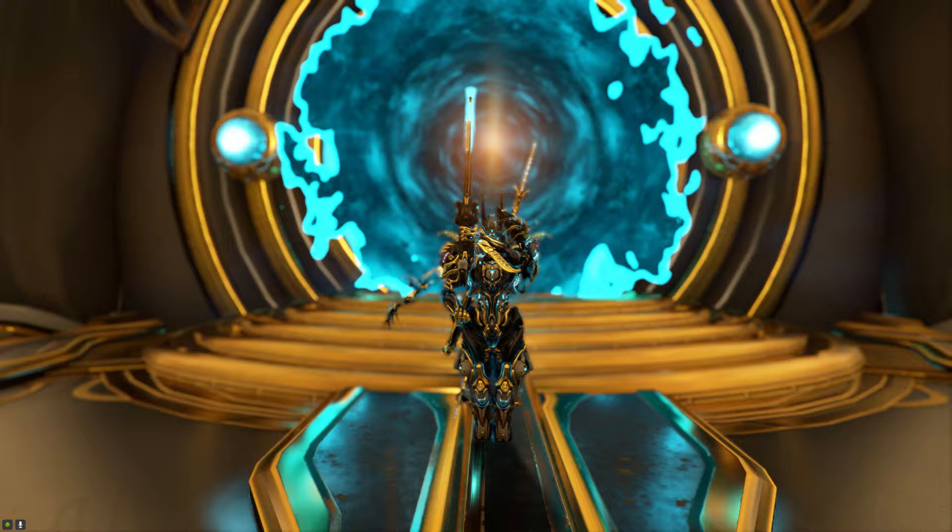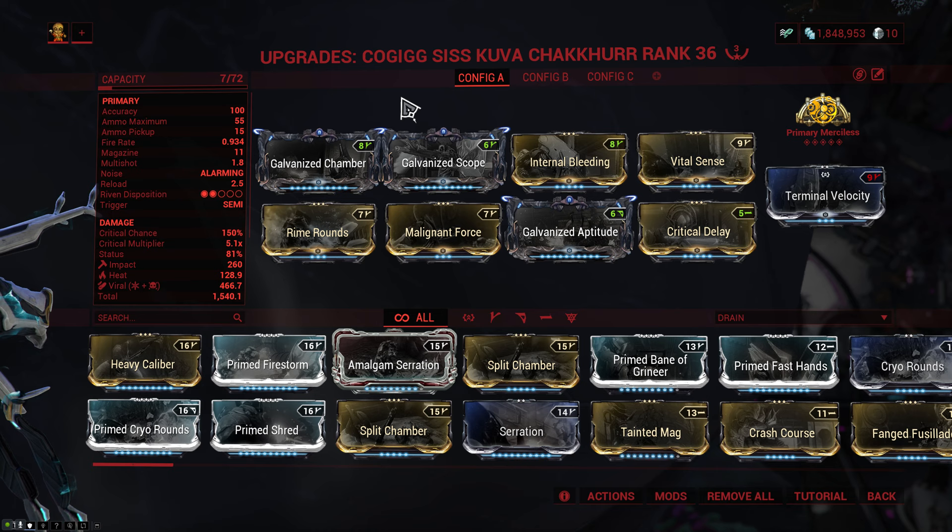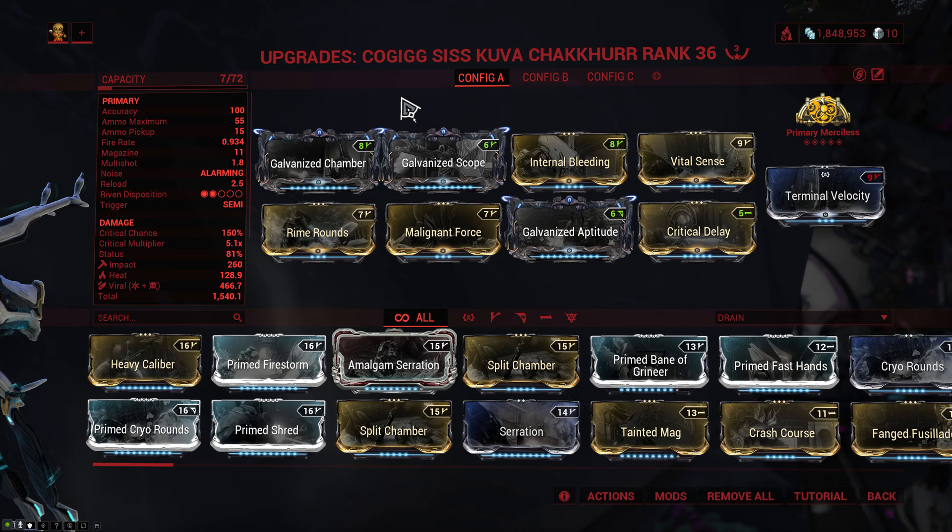Let us start it off with what I consider to be the best semi-automatic rifle in the game, the confusingly spelled Kuva Chakur. For the build, we run Galvanized Chamber, Scope and Aptitude as well as Primary Merciless. You could run Primary Deadhead for the headshot multiplier, but I really like the extra reload speed I get from Merciless.